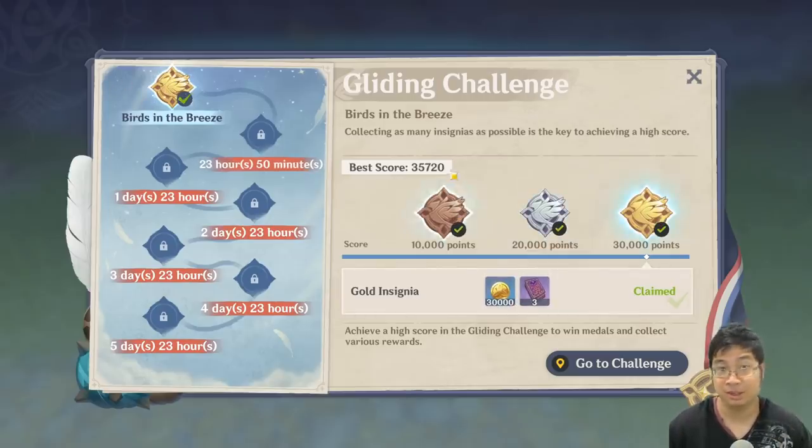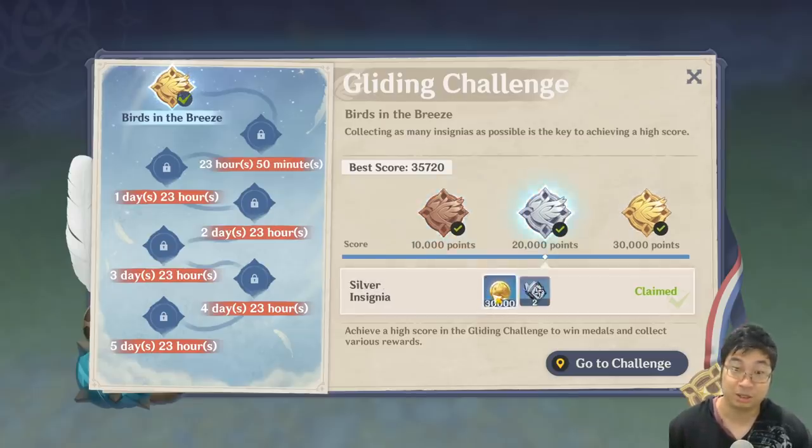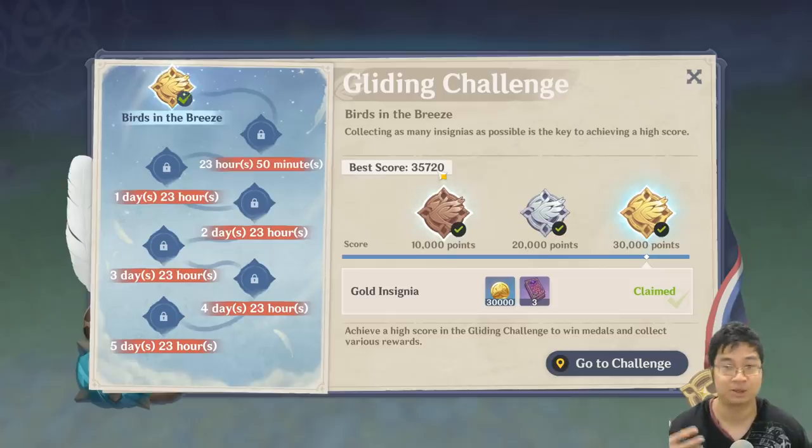The second thing I noticed is that this event doesn't take long. If we're getting 60 primal gems for each of the obstacle courses for the seven days, we're looking at 420 primal gems, which is very nice. And also we're looking at a lot of mora because each obstacle course gives mora as well. You get all three by completing a high score. This is my current high score after a few attempts and I'll go through the event with you guys.